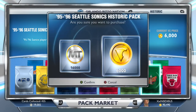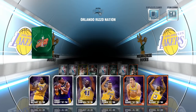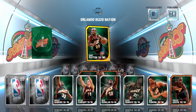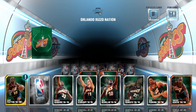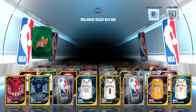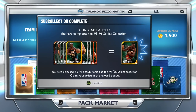Yes, that makes it a lot easier now to get Diamond LeBron or Diamond Jordan. As you can see on the screen here, we are going to open up the Seattle Supersonics. It took me forever to get this collection with the other Historic Packs — I was just opening and opening, getting doubles after doubles.